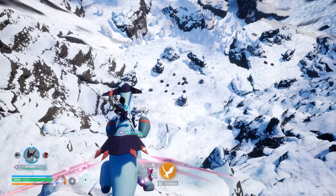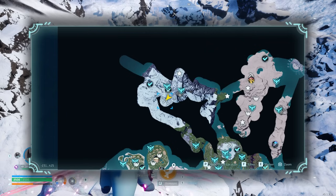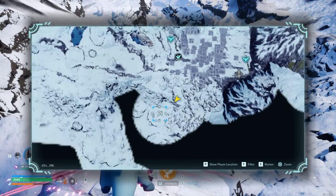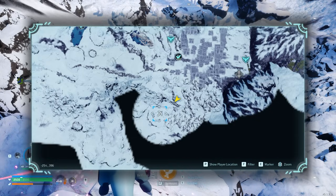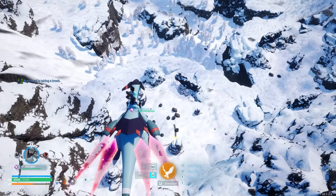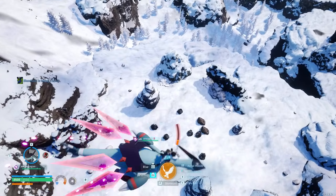Look at all that juicy quartz! The good thing about this first location is that it's in quite a neutral zone. It's in the late game snow biome but this area in particular has no wild pals around, or no dangerous ones anyway, so no pals are going to come into your base and start trouble.